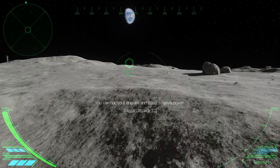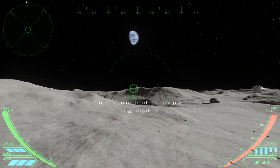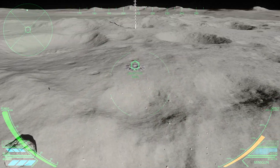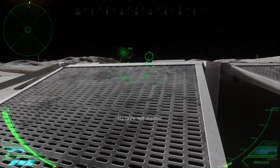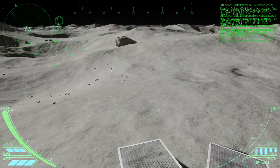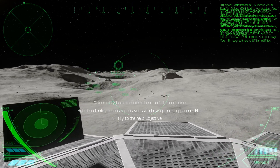It's got a similar type of movement that you would expect in other games. Whoa, look at that jump! Holy smokes. So we can toggle the jetpack - the speed shoots up, and then control goes down. Detectability is a measure of heat, radiation, and noise. High detectability means that you will show up on the HUD.